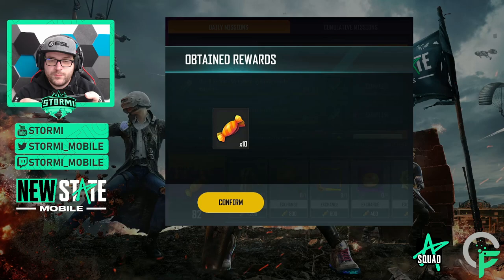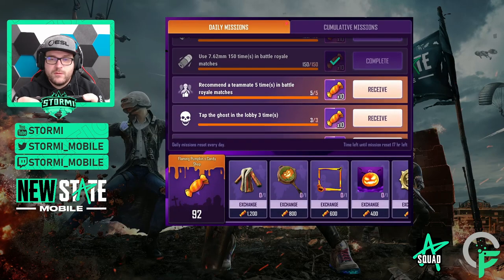Completing those three ammo missions brings us already to 92 candies. For the recommend teammate mission, you get 10 candies for giving five likes to teammates, and each additional like rewards you one further candy.